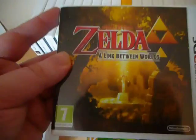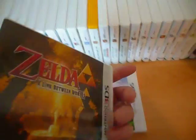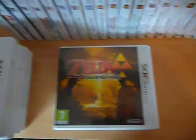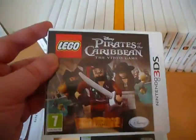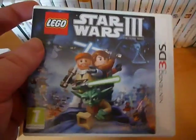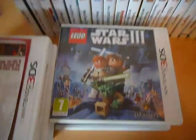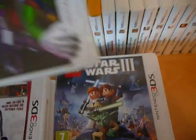The second Zelda game is Zelda: A Link Between Worlds, which just came out not long ago. Then yes, more Lego games — Lego Pirates of the Caribbean, which I really enjoyed on the PlayStation 3, and then Lego Star Wars 3, which is one of the more complex and probably one of the hardest Lego games just because of the battle scenes, which are a little different — more of a strategy element for Lego games.